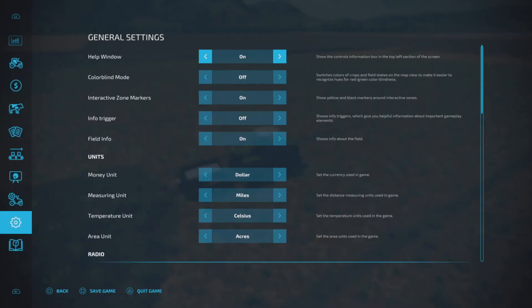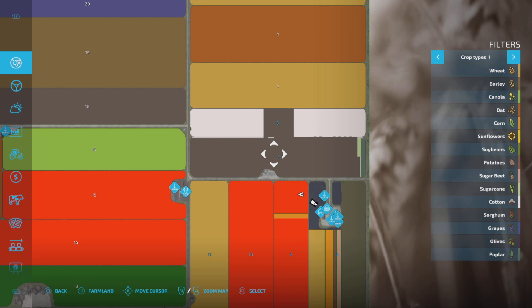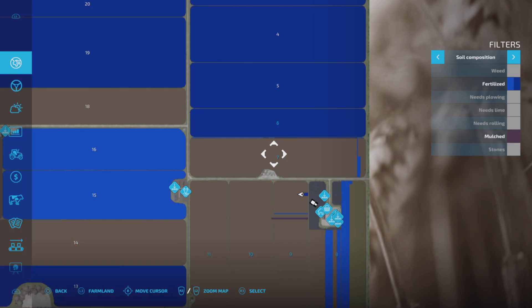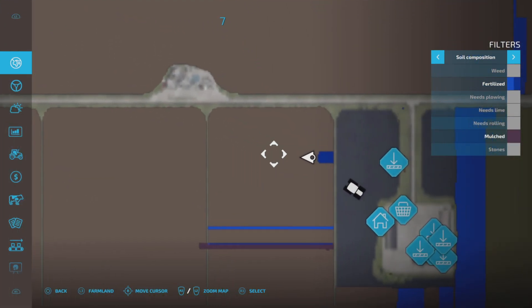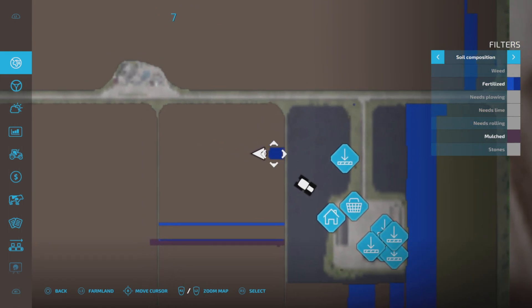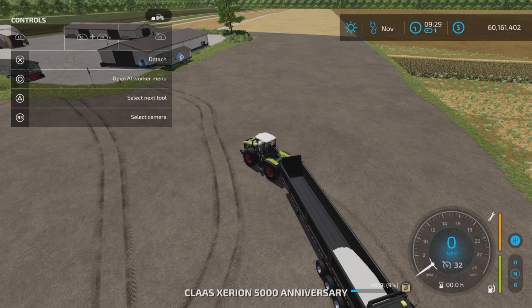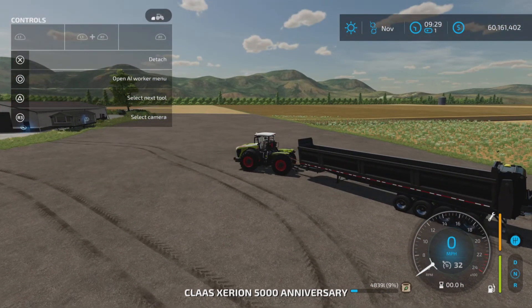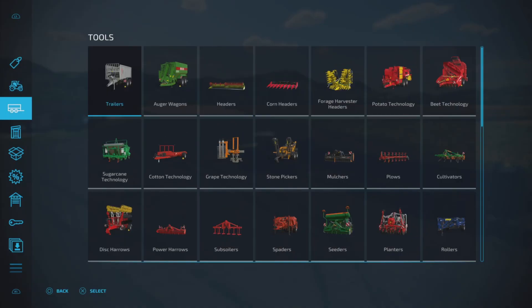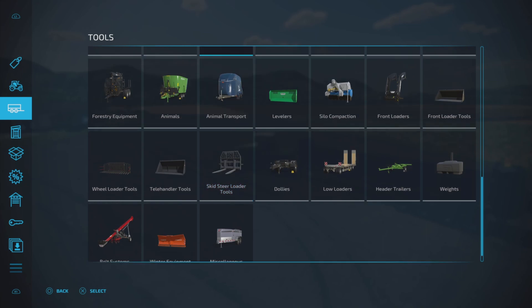I don't agree with the assessment that it's a glitch, just because of the fact that there's a double application there — it's putting down two states of fertilizer — which I thought was something new. However, the Lizard Bulk and Manure System by Solar Guy Modding also does that.